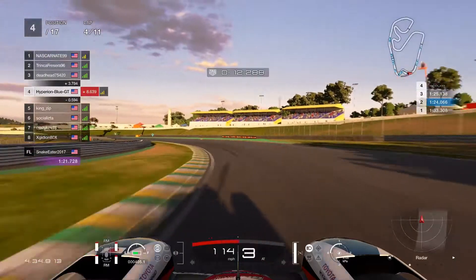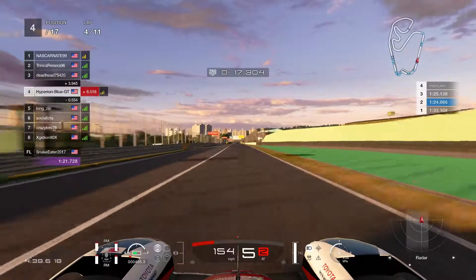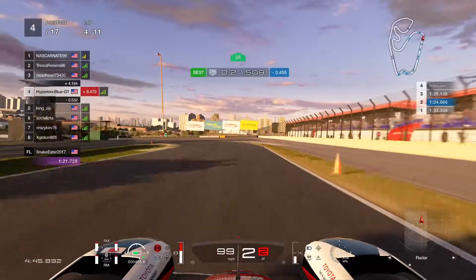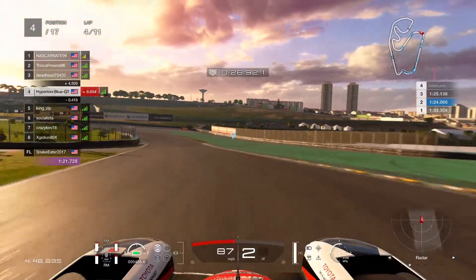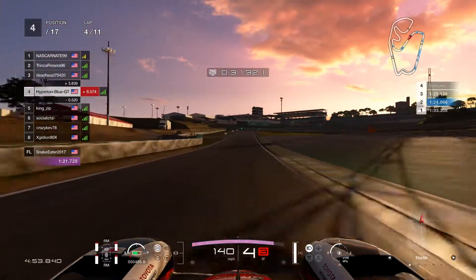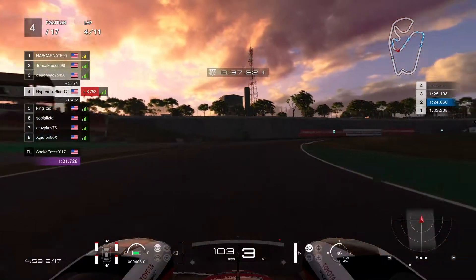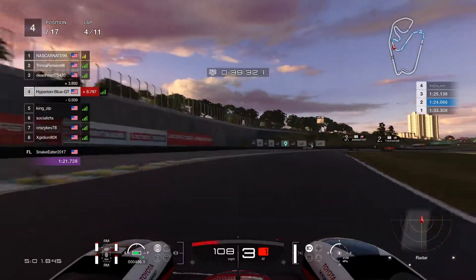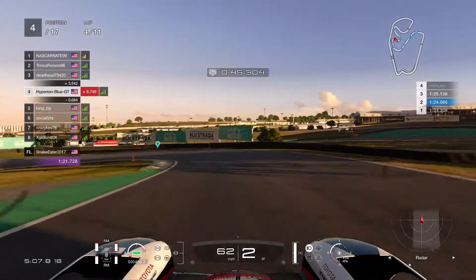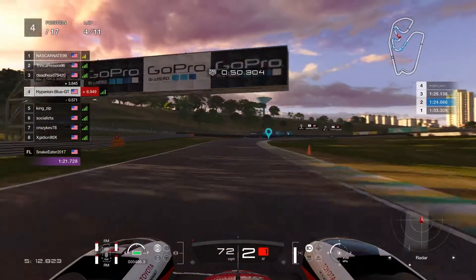Very challenging to see how the prototype cars are going. Penalty effect worn up. Resuming to take one good fast-paced race. A long hard journey — needing a lot more speed. Two fast drivers catching up to first place. The battle for second place is between Trinisa Parisa 96 and Deadhead 75420.